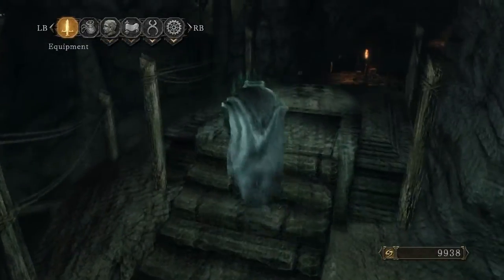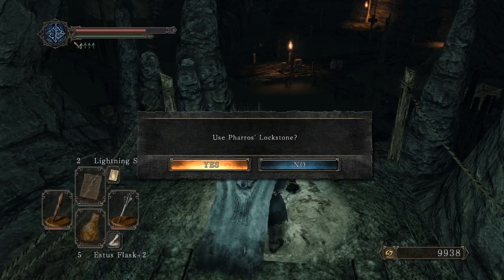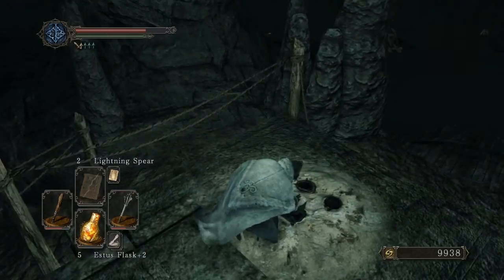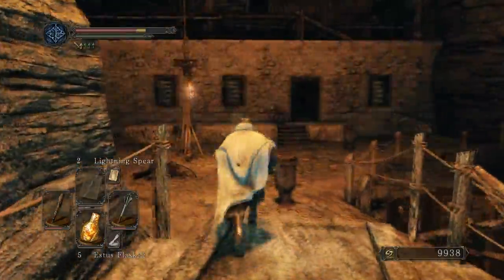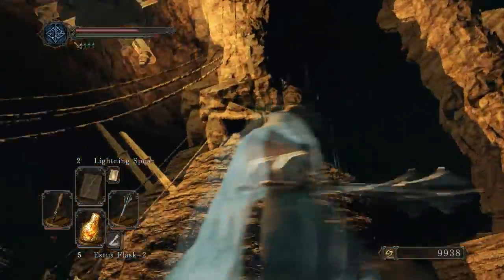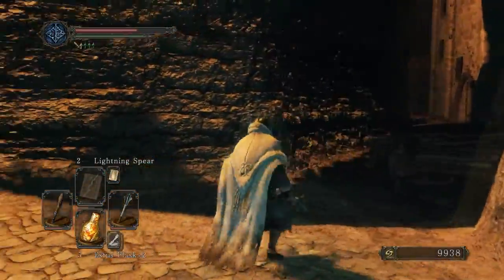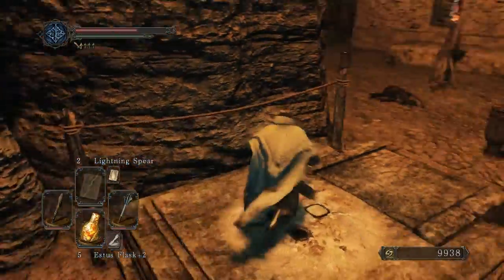Let's use this lock stone — I still have one and haven't bought one from the merchant, so I have one extra. Let's use it, and I won't use the merchant's one until I'm absolutely sure. Seeing as I have two right now, let's see what's in here. Whoa — it lit the torch up above! What did that do? Nothing. I think that one might have actually been a waste.